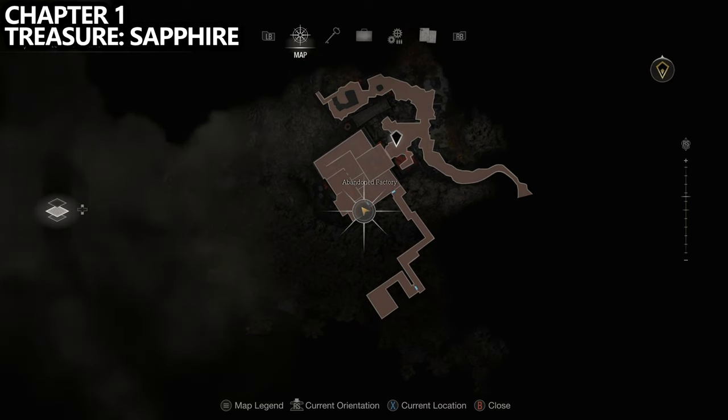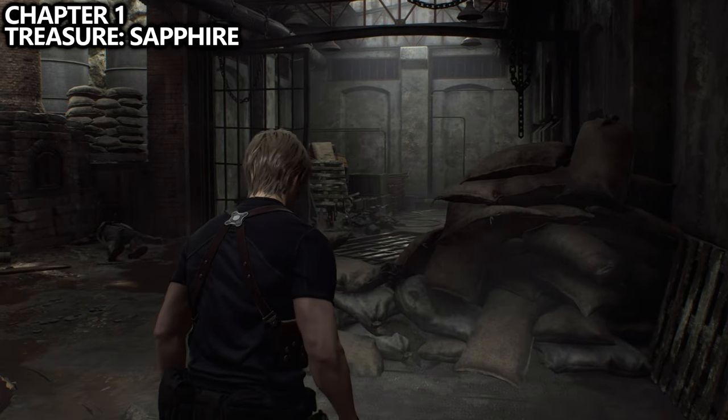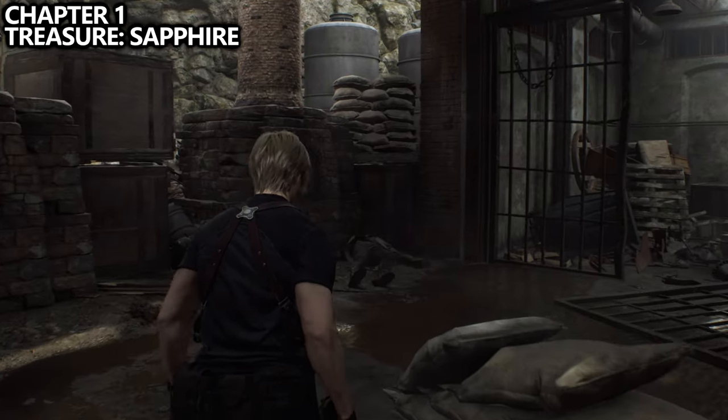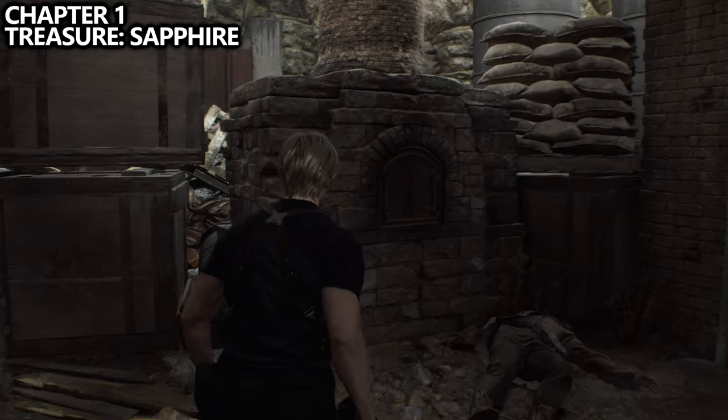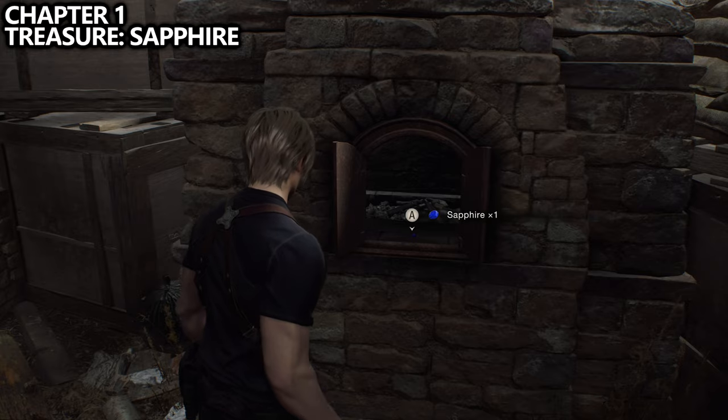Moving on to chapter two — near the very beginning, you'll come to this area. There will be two pizza ovens directly in front of you and to your left. In the further one, you can find a sapphire.